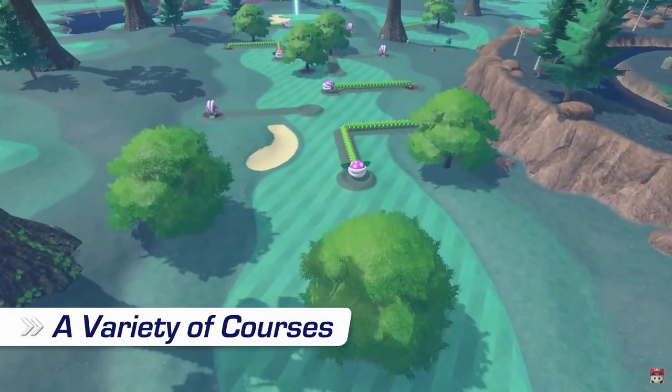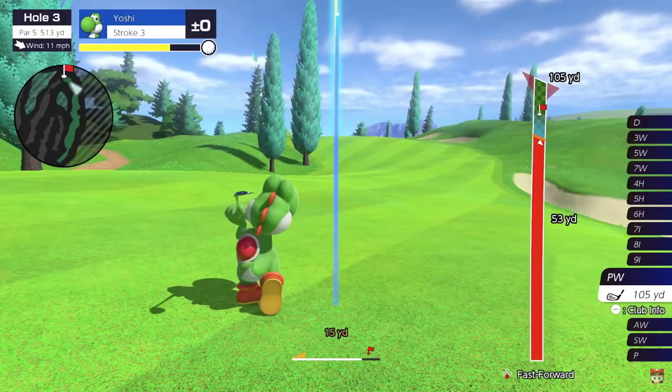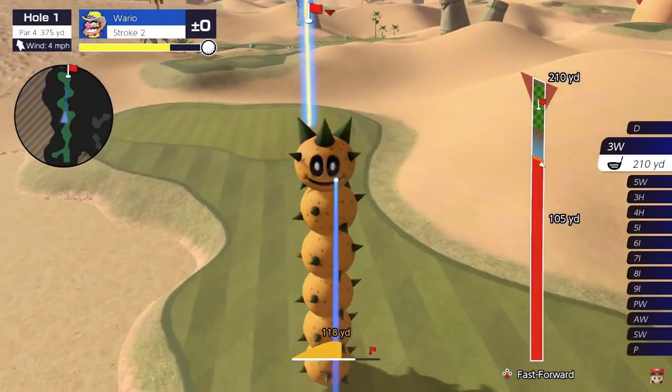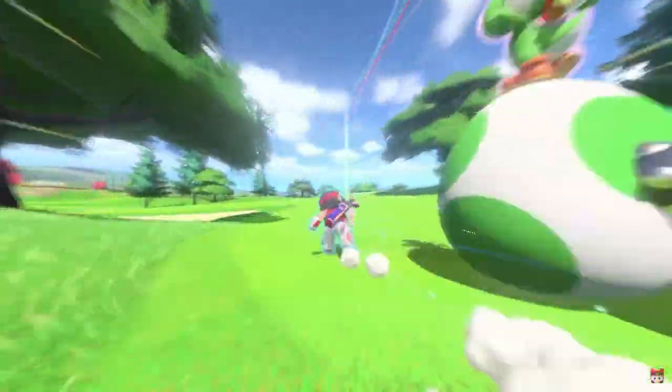Here's the variety of courses we were talking about earlier — lots of Mario-centric obstacles, but also normal courses. Then this one looks fairly normal too, but you've got these big Pokeys right in the middle of the fairway causing all kinds of problems.